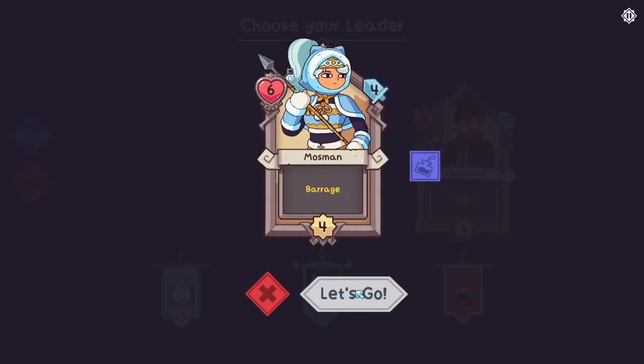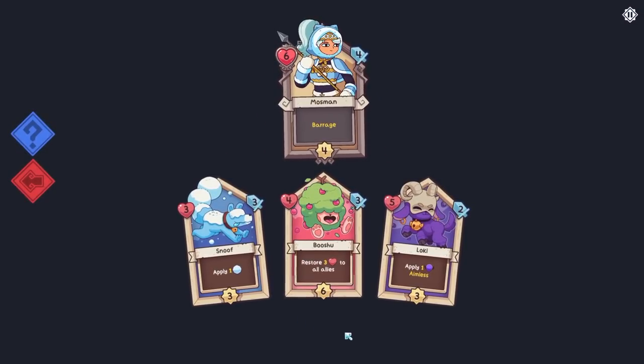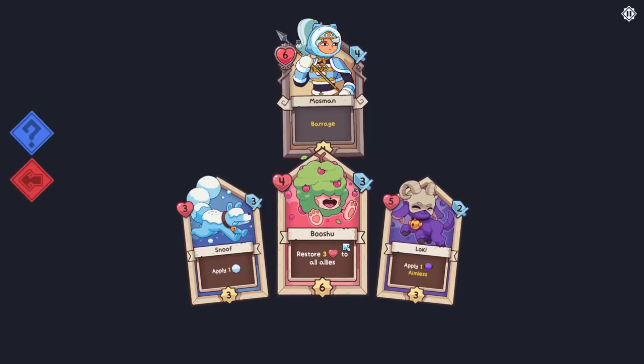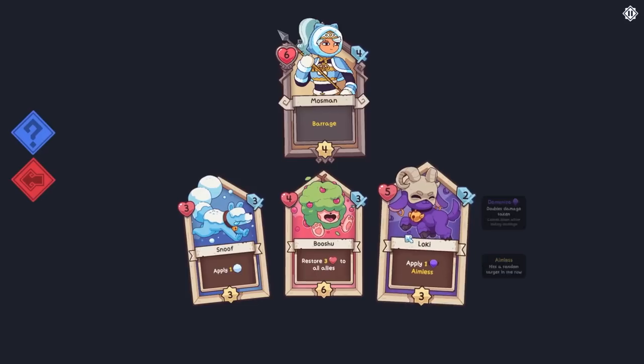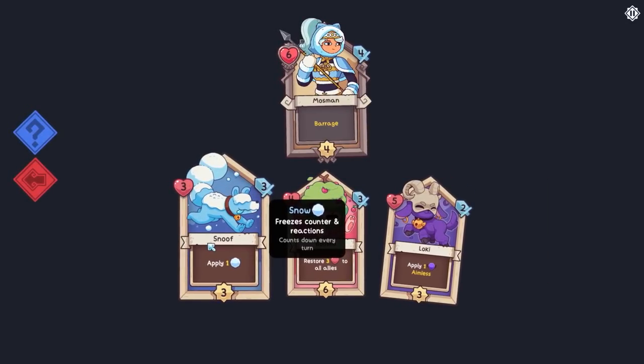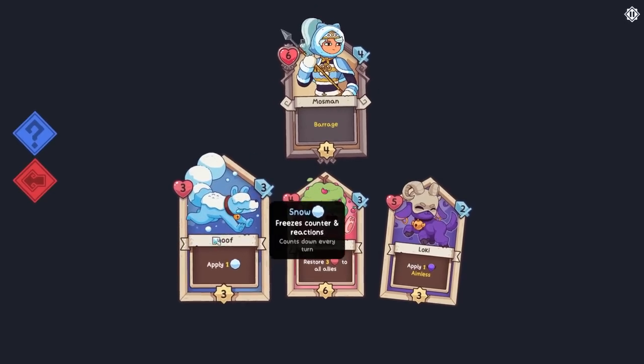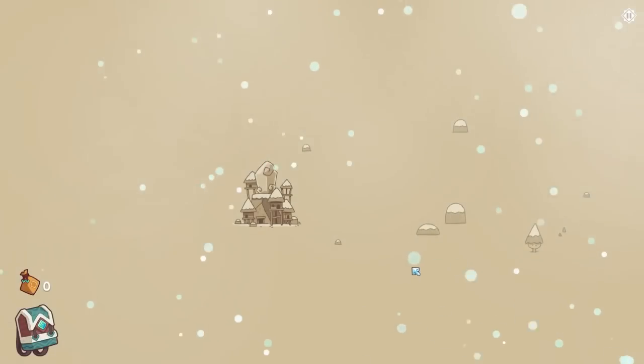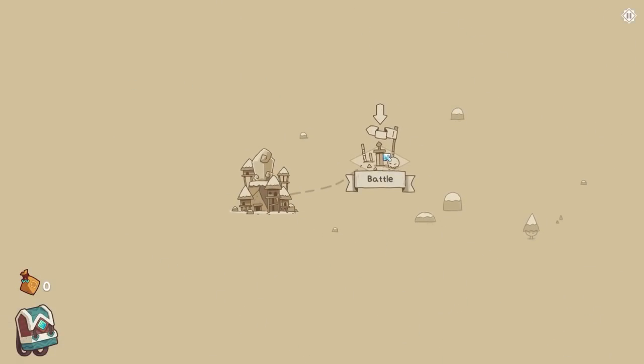Barrage is the real ability — we can just hit everybody. We could potentially do a health build, although this takes a very long time to charge up. I'm thinking we want to combine this with tons of cold and freezing. This is a strategy I've tinkered with and think will work. If we could combine barrage and cold, we could just freeze the enemies all the time and basically prevent them from attacking us at all.